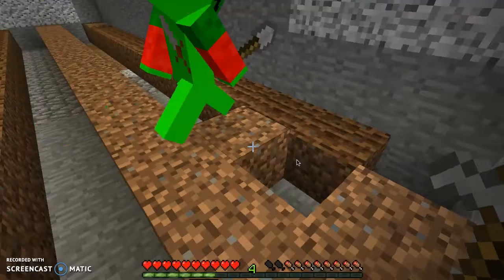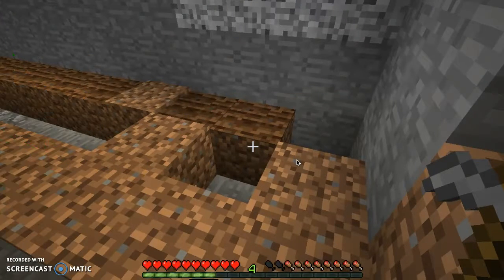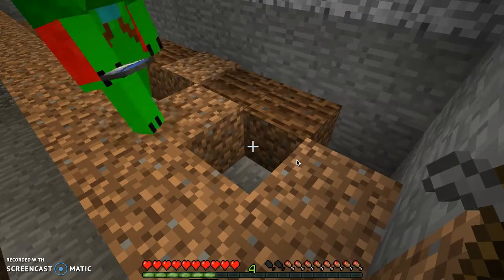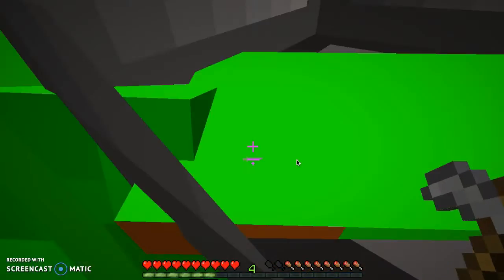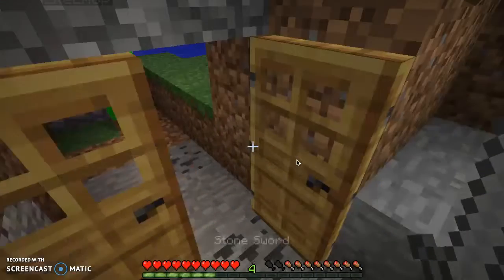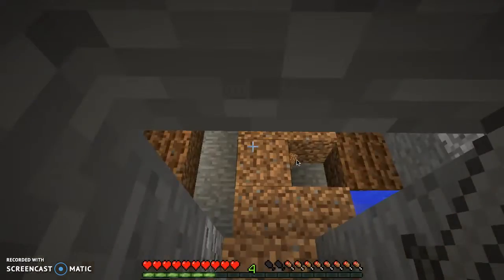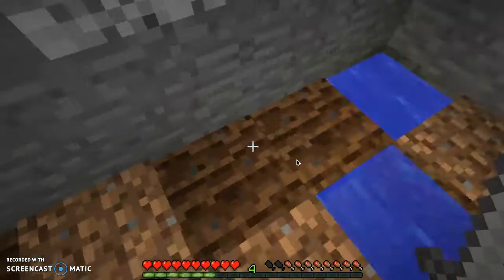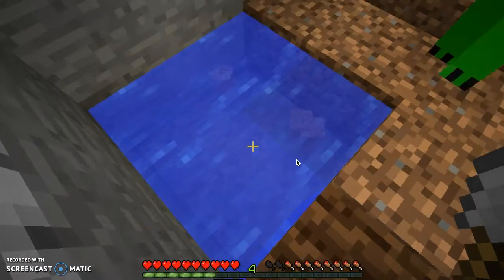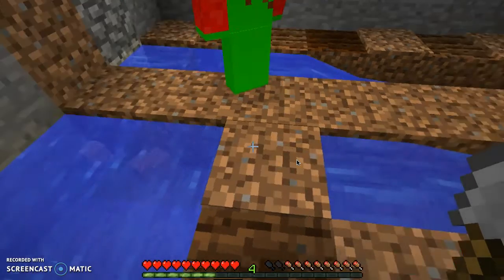Take a bunch of dirt blocks and put them all together, then dig out one block, and then perpendicular to that dig out another one. Then you can put water in one, go get water and put it in the other one, and it's everlasting — you can keep drawing from it and it doesn't run down. So you have two waters just like that, then go ahead and dig those out. Now you can take water out and it doesn't go down, it just keeps going — it's everlasting.